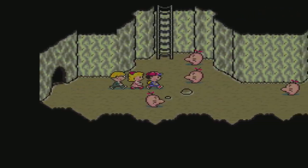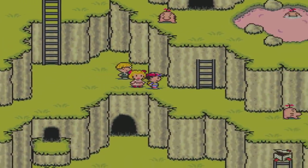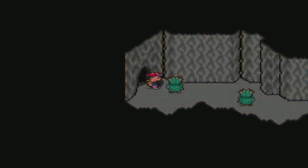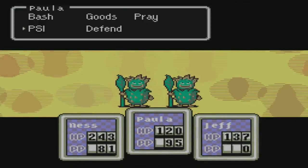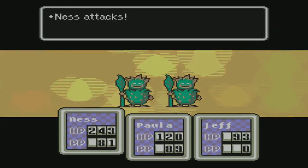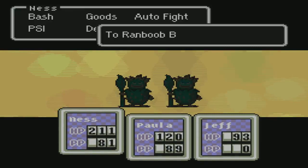Okay, it's right up here. I don't know what the purpose of that side cave is, but let's go. What's in here? Okay, Cactus Guys! Ranboob! Okay, 675. Ugh, that hurts.